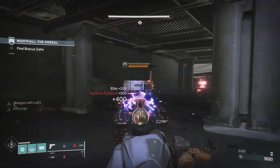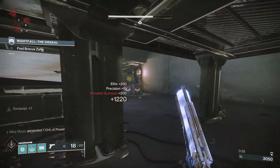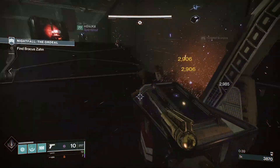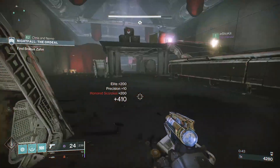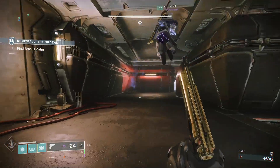The first thing you want to do is load up the Arms Dealer strike. This can either be the regular strike or the nightfall. However, I have heard of people having issues with the regular strike with the enemies not being there after they go through the door, so it may be worth your time to get a fireteam together and go into the lowest level nightfall and do it that way.